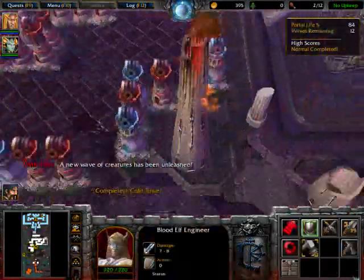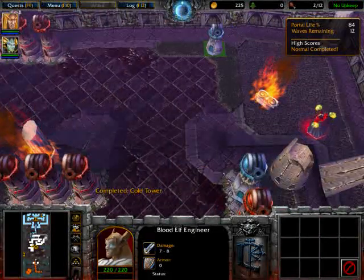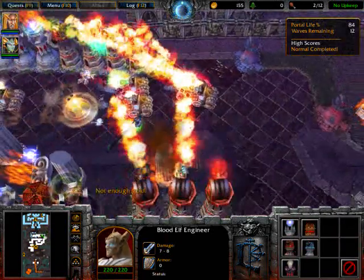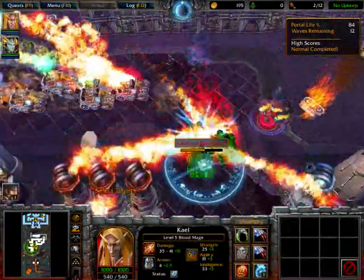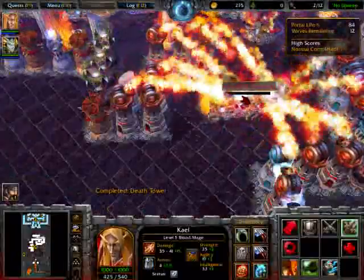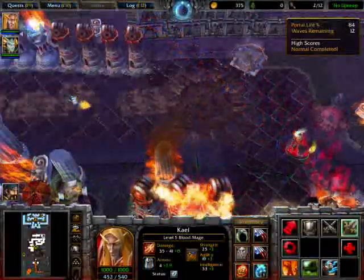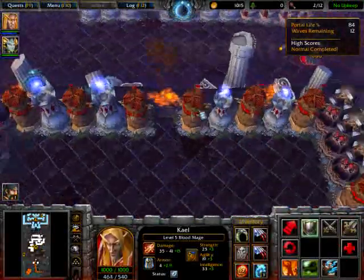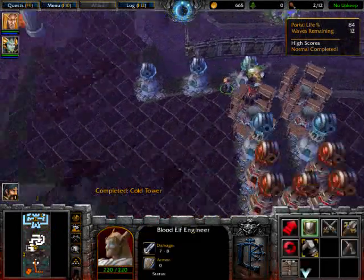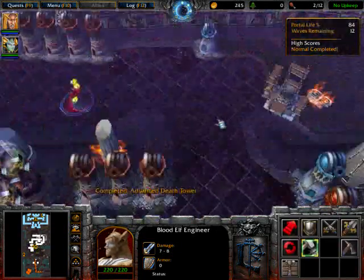Let's see, do I? Job's done! I'll build a death tower here. Job's done! Cross tower here. Cross tower there. Hold is required. Job's done! Fire! Money! Jobs done. Upgrade complete.